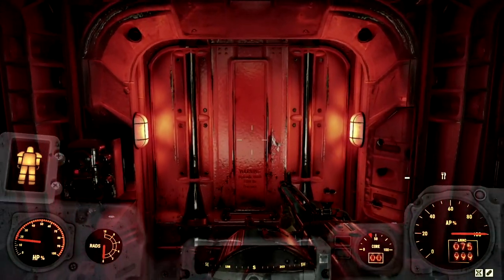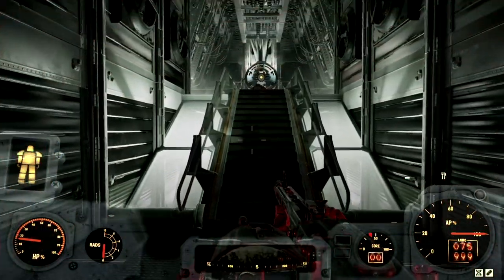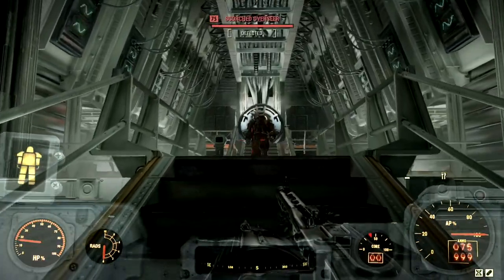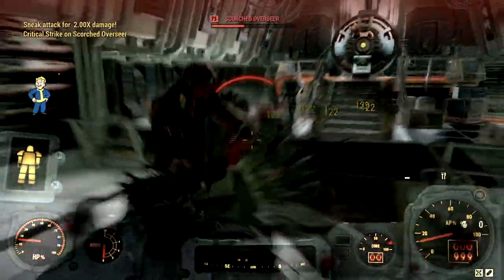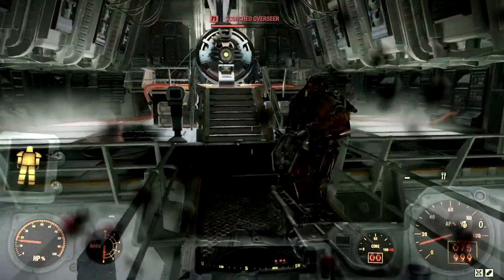The next target on our list for the demonstrations is a wasteland kingpin that goes by the name Jebediah. Jebediah is the level 75 squished overseer of Vault 51. We're gonna start by blasting him in the chest. I can just stand here and take his shots all day because we have Electric Absorption, which just heals me — fantastic.